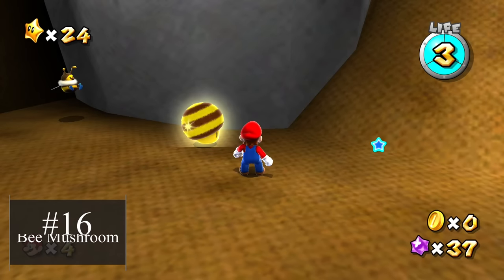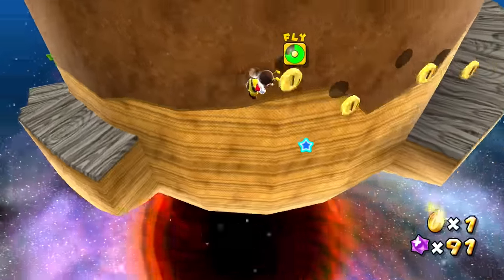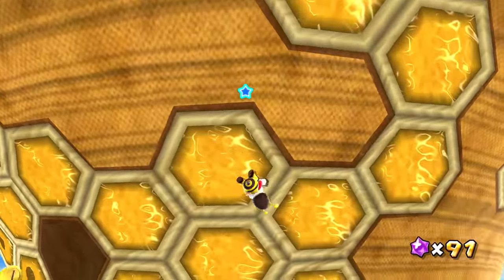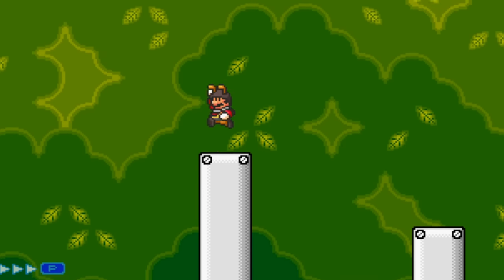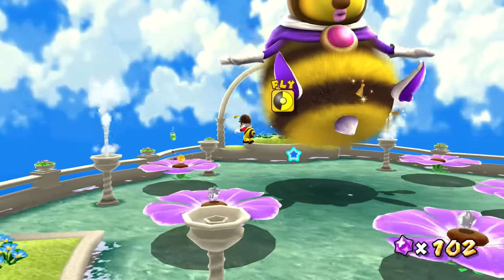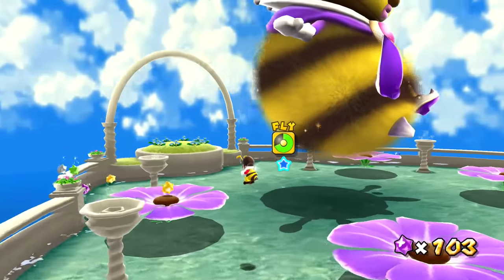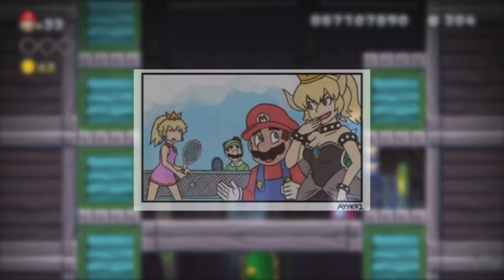The Bee Mushroom is another amazing power-up from the Galaxy series. Bee Mario can fly for a limited time and climb honey walls, but if Mario touches water, he loses the power-up. I see this power-up as a fun way to create a technical don't-touch-the-water style of course, where Mario needs to use precise flying and strategy to make it through.